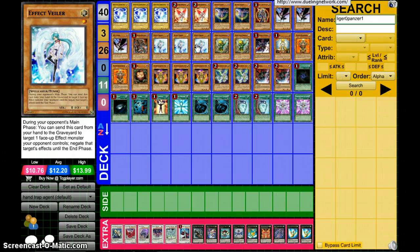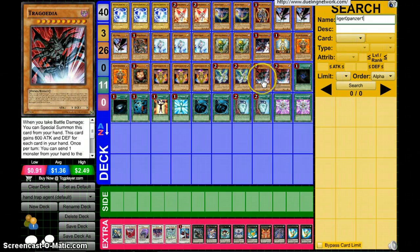Triple Effect Veiler. I've seen deck builds with triple Maxx 'C' in them, but I'd rather stop their effects than draw cards off their effects, because you might get OTK'd. I'm tempted to run double Maxx 'C' in this deck just to see if it works, and take out those Effect Veilers.